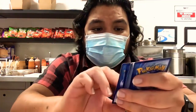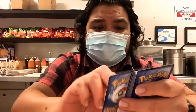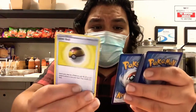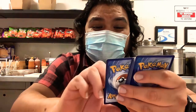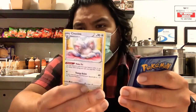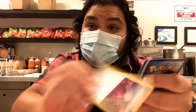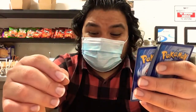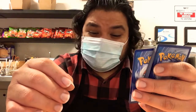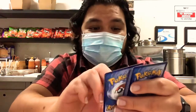Sonia. Bulbasaur again. Scorbunny again. Energy. Level Ball. Then we have Cinderace — another same Pokémon but different look and style, which is pretty cool. BD again — Gym Trainer. I don't know if that's the evolution, but the name was Chinchino and then Mincino or whatever. Energy.